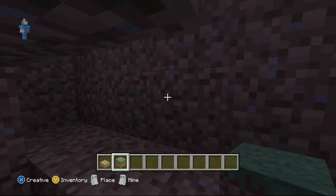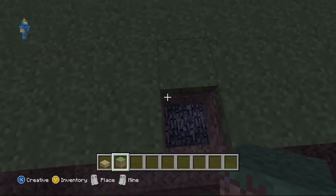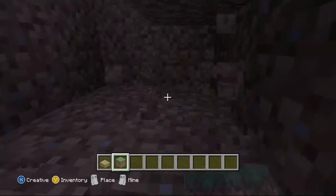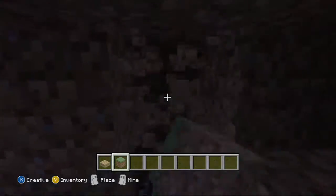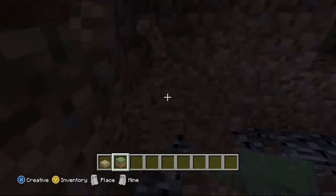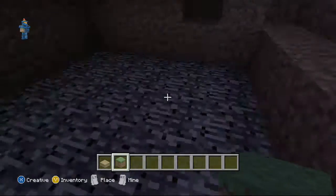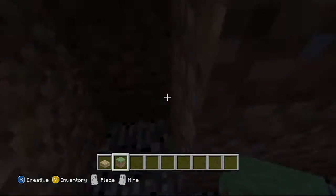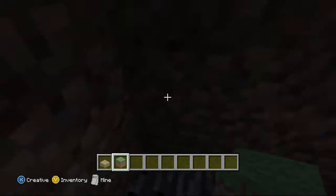So what you need to do, as you can see here, you just need to dig out two rows under the ground. It has to be at least nine blocks, otherwise it won't reach. And then you've got to dig a big area underneath here. It doesn't have to be three blocks — it has to be two blocks down. I think you've got to be at least seven blocks: one, two, three, four, five, six, seven.